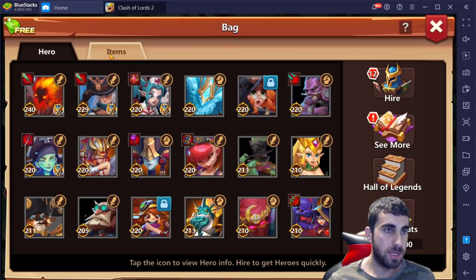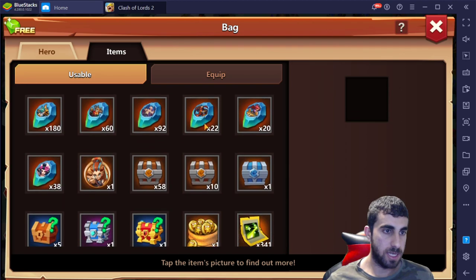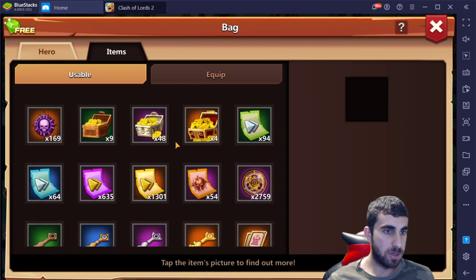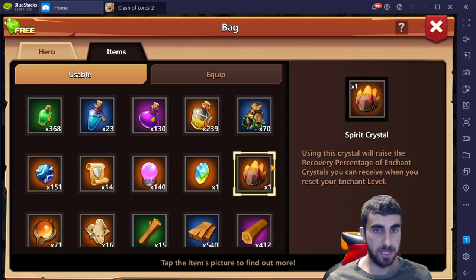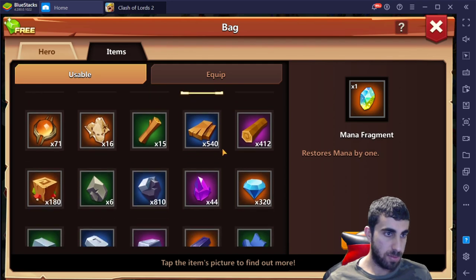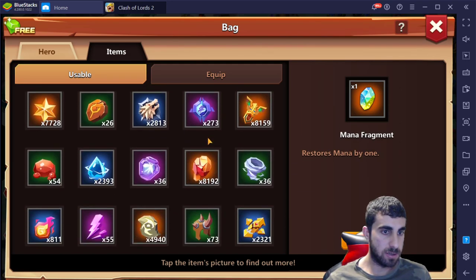Here is the inventory of what he currently has — some essence, nothing too out of this world. There's a 229 potion. The spirit crystal will give you 100% of the enchants if you have level 290 on one of your heroes and wanted to get all those enchants back, instead of the regular percentage. That's pretty cool. The magnet fragment we all know what that is. Equipment wise, for the parts, this is what he currently has.